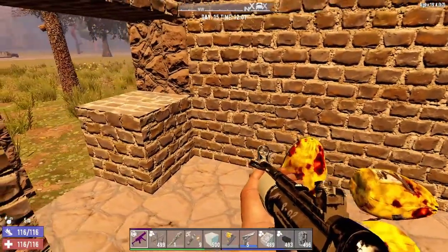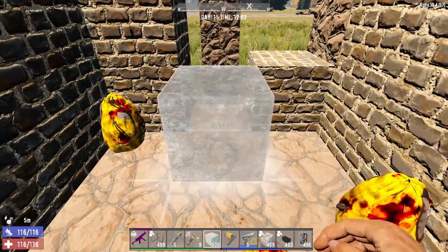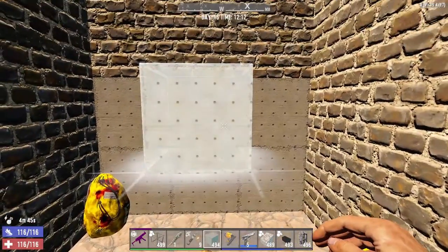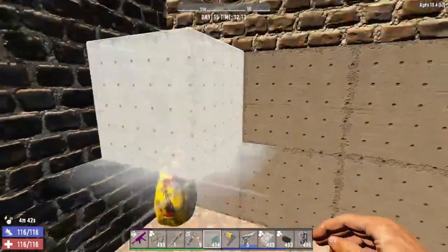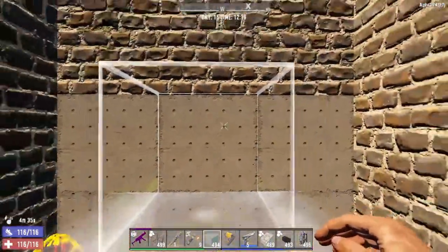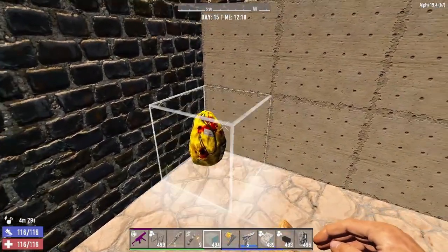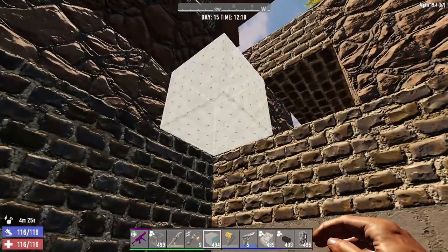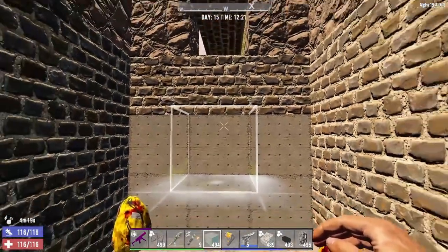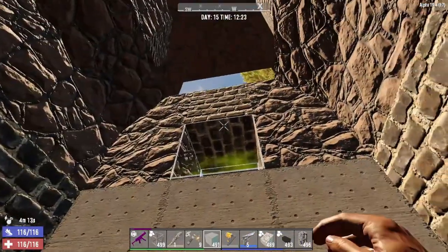One more thing: since they're attacking this wall a lot, I'd recommend putting plates on there too. I'm gonna start replacing with reinforced concrete, then put plates right on top of this wall going up about three or four blocks. When you do this they'll probably start attacking other walls — you can't put two plates in a corner, so you may have to do a ramp, but that could prevent proper falling. So I'll show this without plates.